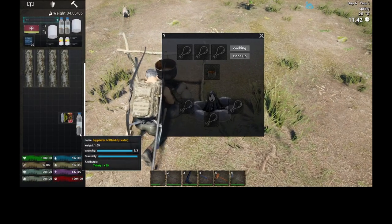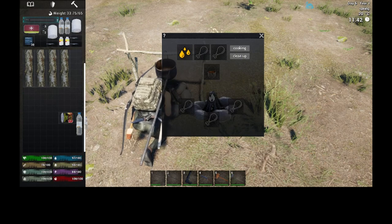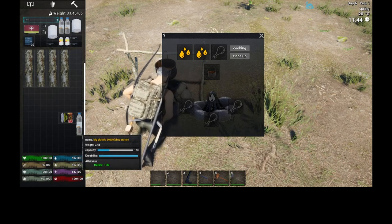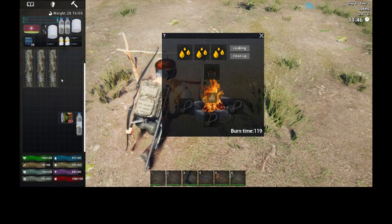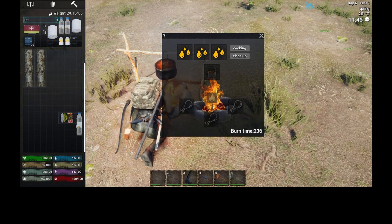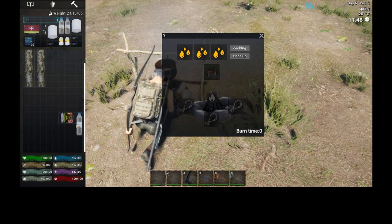Back at the fire, use the container with three capacity and drag it into the top slots. Put another log in — we'll put two in — and keep the water cooking. We wait until the water droplets go blue to know it's purified.